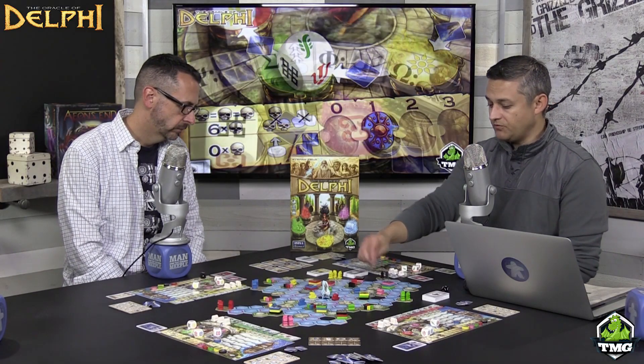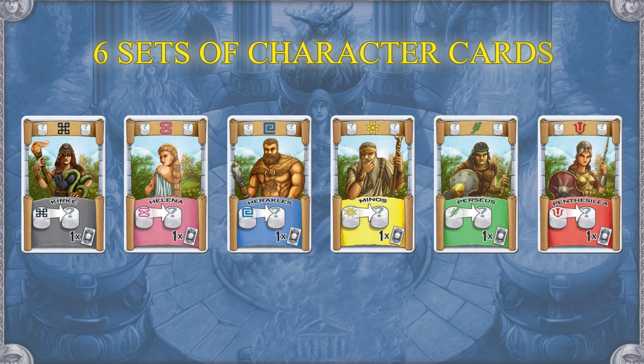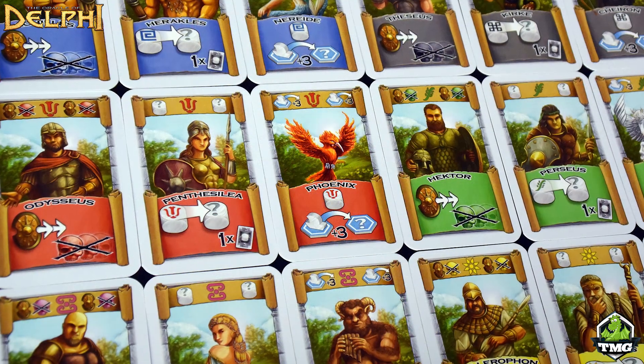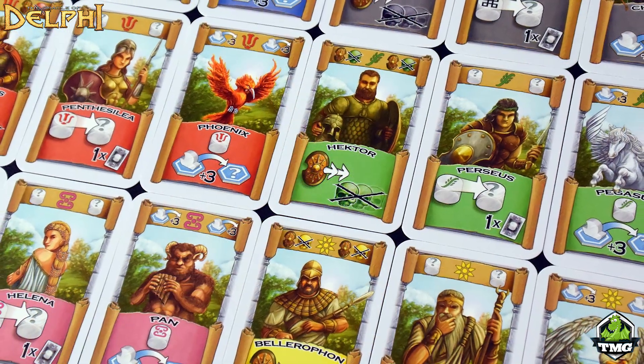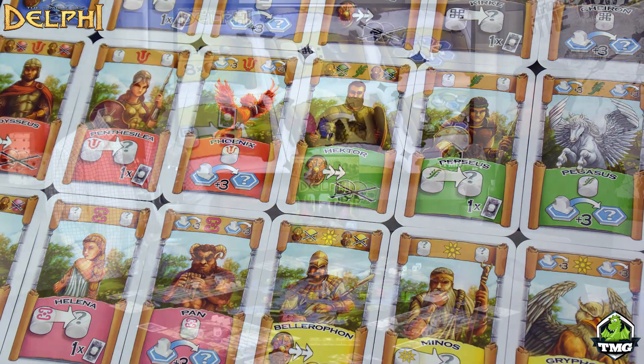When you deliver a statue — say a black statue to a location with a black area — you look through the character stack for that color. There are three characters per color: gods, demigods, and creatures, each giving unique abilities. There's also a race to get the best cards from that stack. For example, one card lets you use a black die as any color die for the rest of the game. In one four-player game, someone delivered a green statue to find all three green characters had already been taken — a bit of a blunder.